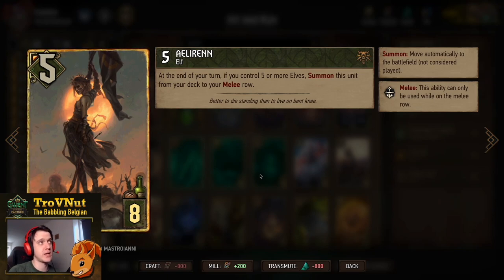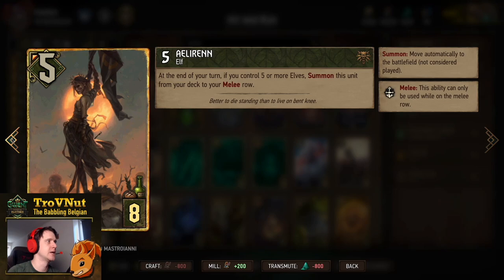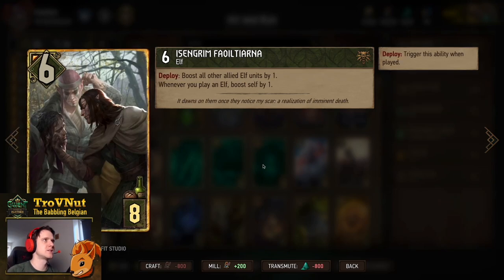Next up is Aloran — basically a thinning card. She has 5 power for 8 provisions, and at the end of your turn, if you control five or more Elves, you summon this card automatically to your melee row. Just a very handy extra five points you get for free, especially in this deck.